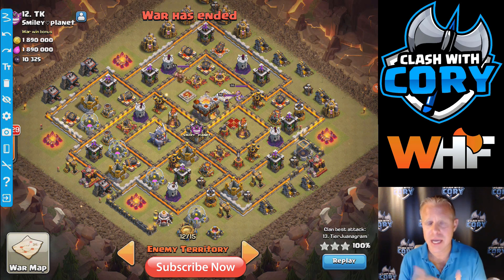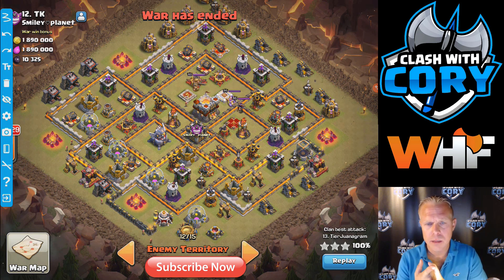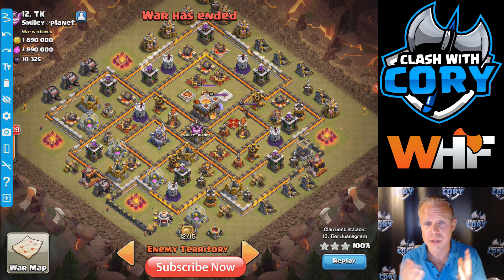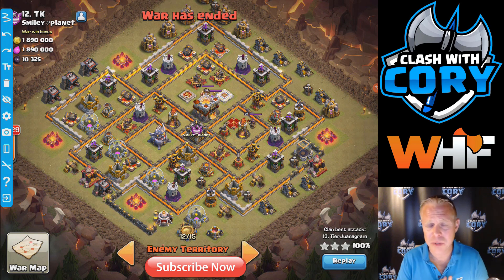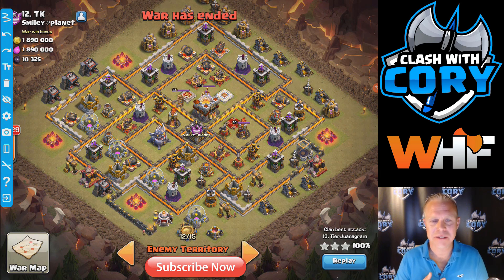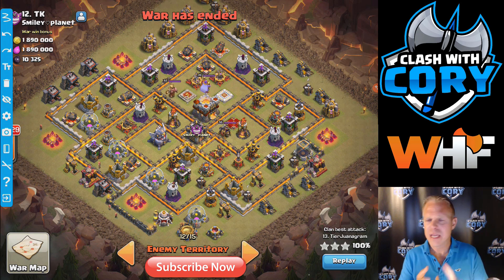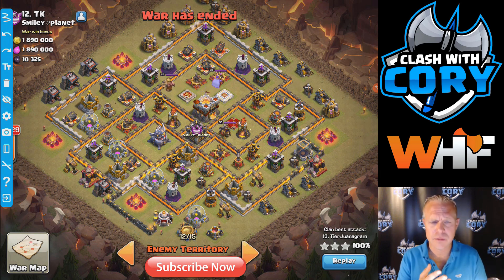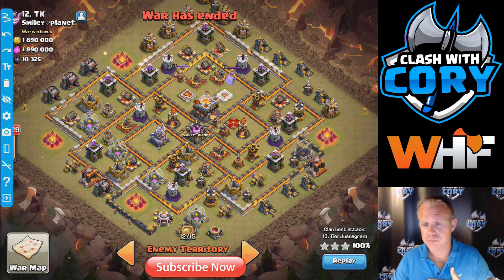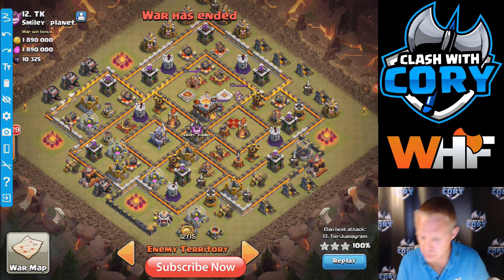Now if you start getting up into higher level Town Halls, then obviously Infernos set to multi are a big threat. If they're set to single target, that's not a big threat to your loons — it's going to pop your Hounds, and your Hounds are going to pop pretty early on a Town Hall 10 base or above anyway. I'd much rather Lava Loon single target Infernos than multi. Multi, however, can be dangerous. Eagle Artillery is big value, and the Giga Bomb at Town Hall 12 is huge value as well. If you're at that Town Hall level, you have to worry about those.